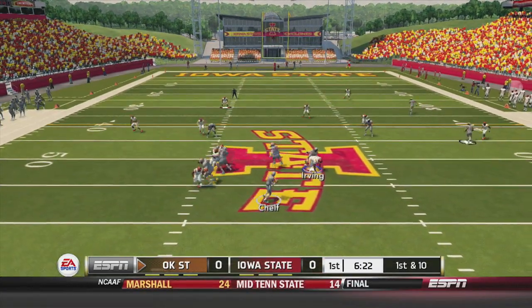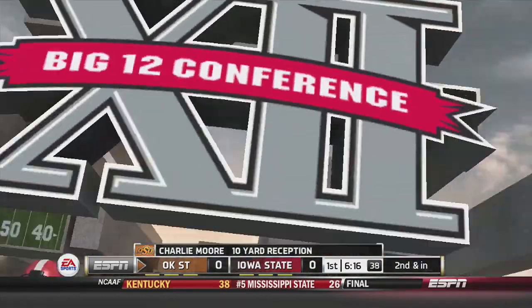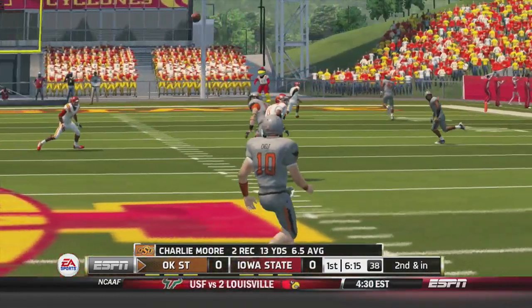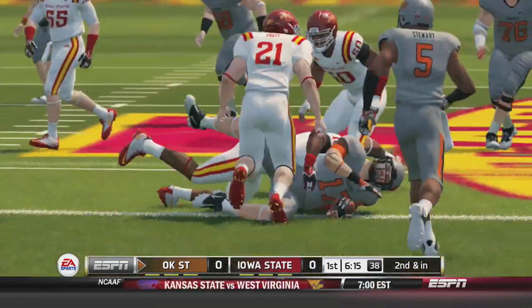Why are we wearing all white? Oklahoma State has the ball first, and that's a sick catch by Moore. Did you see him go up and get that and bring it down and keep hold of this? This is amazing. Look at this catch — despite the hit, he comes down with a great catch.